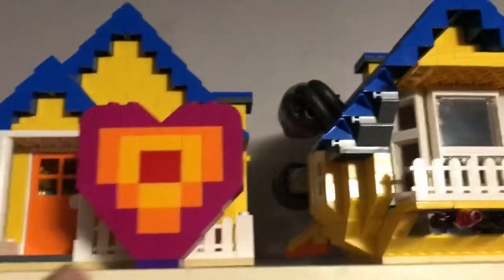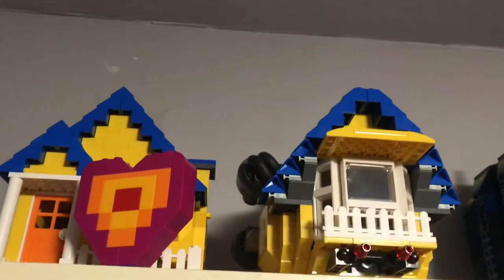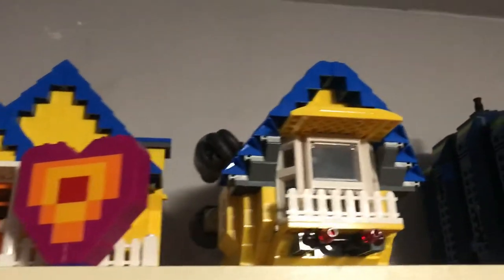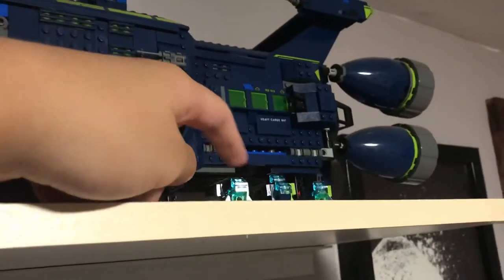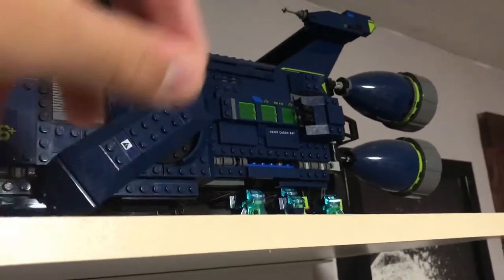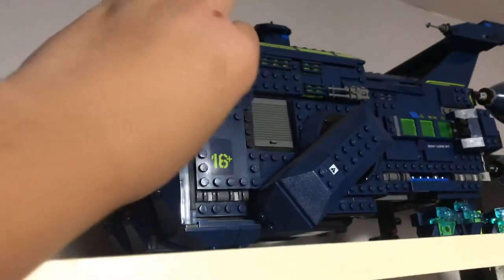And finally up here I have these Lego Movie 2 sets. I have the triple-decker couch, I have the MSP suffering, the heart. And I have two houses instead because I didn't want to take one of those houses apart, so I got two instead. And finally, the biggest set I have — the Rexelcior. It has three little ships right here and it does open back and forth like this.